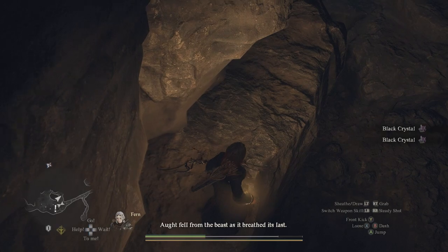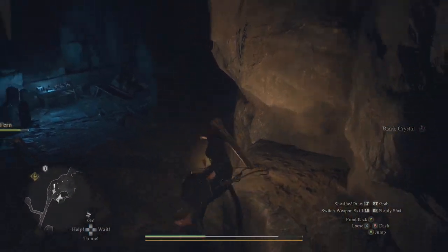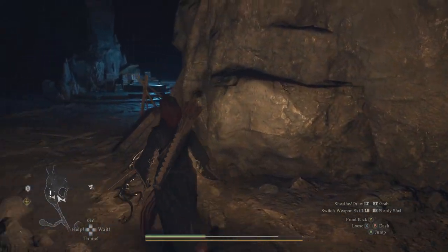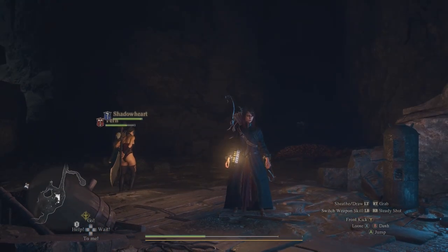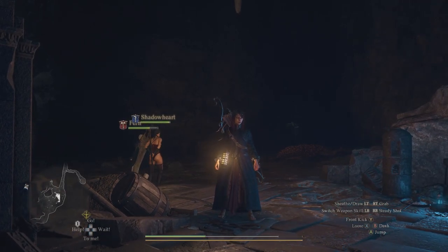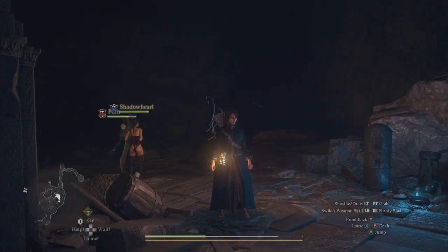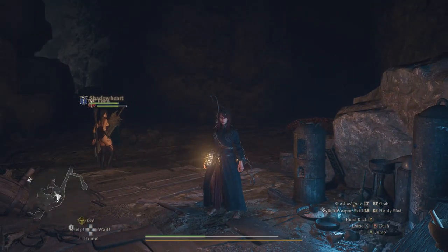A black crystal. So if you kill him a second time, he doesn't drop the armor. And that's it — that is how you get this armor. It is fantastic mage armor for starting off with, really good. Anyway, you guys all take care. See you in the next video.